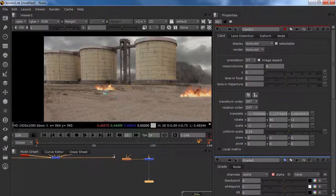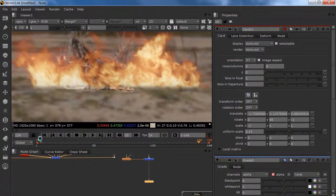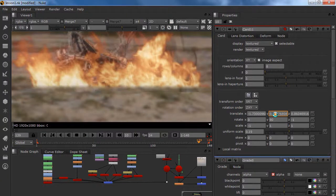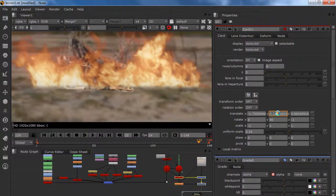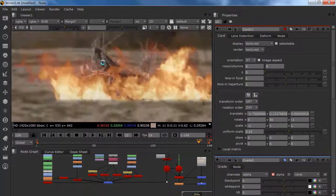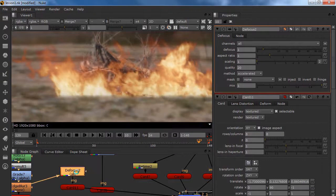We have our debris so we know something is on fire. There is this weird stuff over here — what we can do is just select your card, go to your Y axis and just move it up. Move it up a little bit. It is really blurry so what are we going to do? We are going to blur it also — put the defocus in between our card and put my defocus to something like 3.